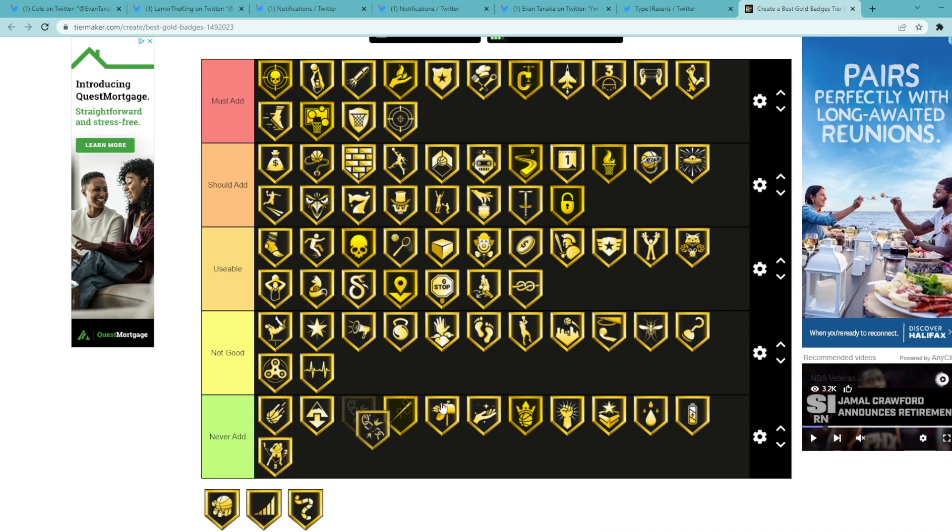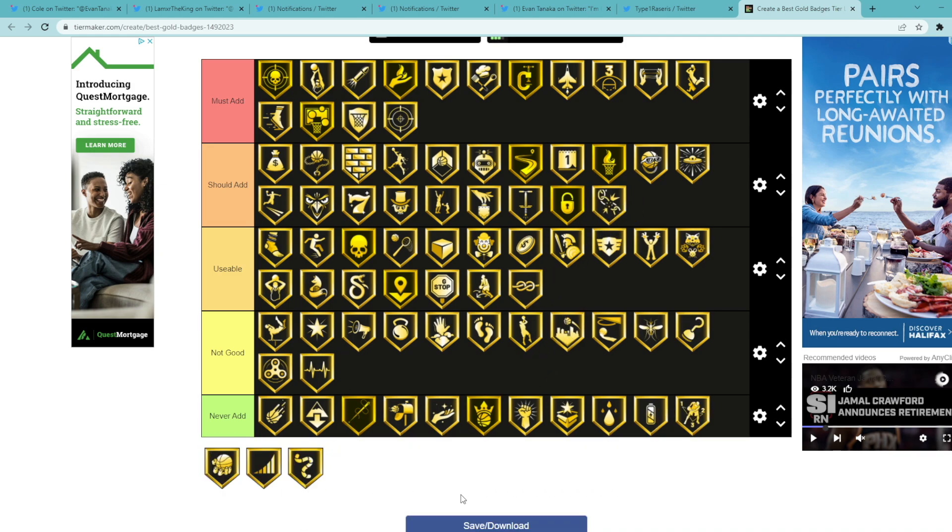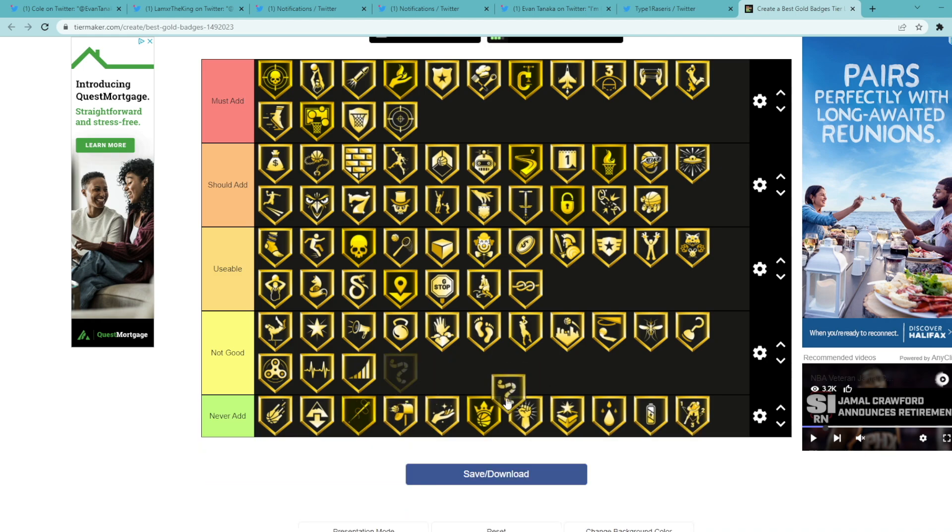Talus Defender — honestly never add, I don't think I've ever added that. Triple Threat Juke — never add. Unplugable should probably be a should add — if a card doesn't have Unplugable you definitely should be adding it. Same thing with Unstrippable — they're pretty much the same exact thing. Volume Shooter — not good. Worm — probably never add.